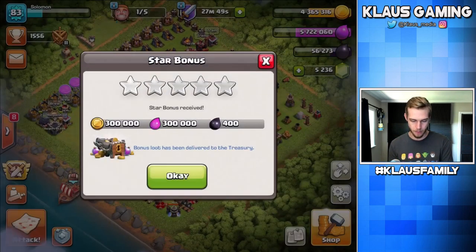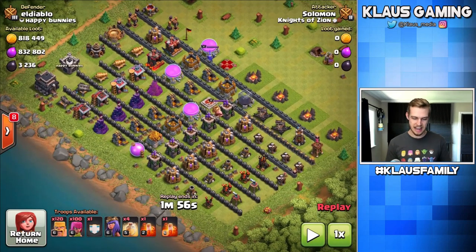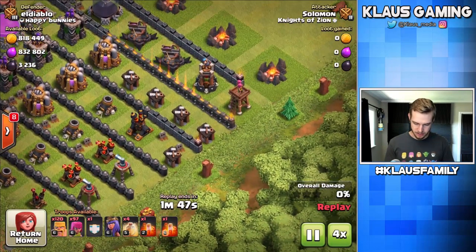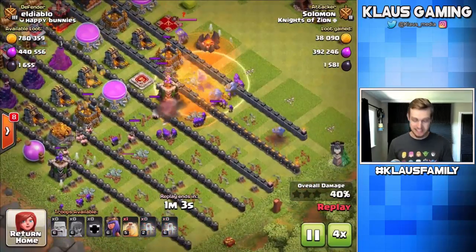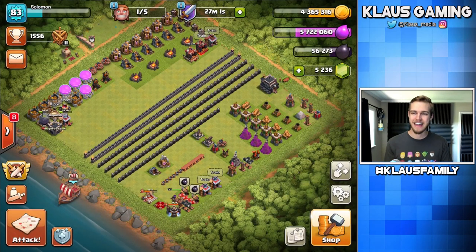Let me go back to that base design for a second. This is the weirdest base design I've ever seen. I love it - it made for such an interesting attack. Shout out to El Diablo from Happy Bunnies clan - thank you for the interesting experience and thank you for all the loot! That was probably the clutchest part of all that, and it's not even a dead base - both of the X-Bows had ammunition. Let's put down our troops. Let's see if they run out of ammo... that one doesn't, and that one doesn't. So it really wasn't a dead base, it was just a fully alive base. That was so much fun!